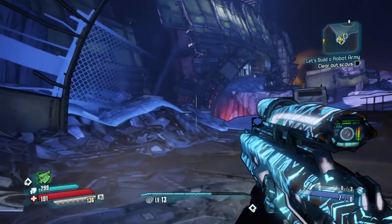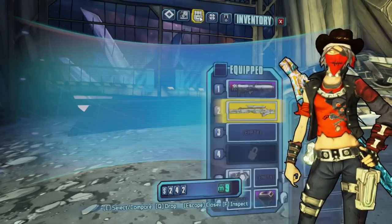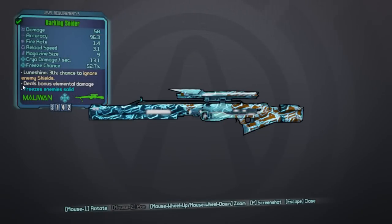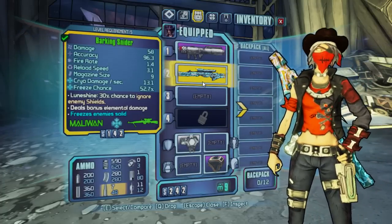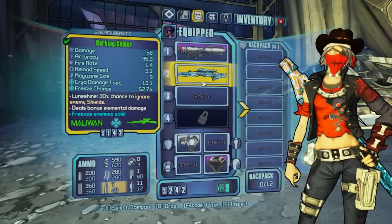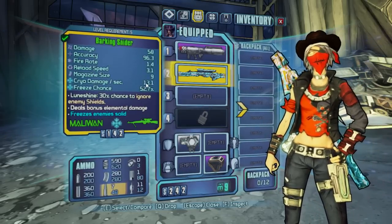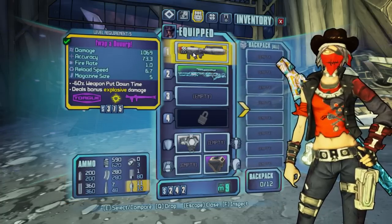Hey everybody, what's going on? Baru here, back inside Borderlands the Pre-Sequel, and today I have a guide for you all on how exactly the cryo element works. Cryo is a new element in the Pre-Sequel and it works a lot like slag does in Borderlands 2, however with an added bonus. This only works on criticals, explosive damage, and melee. The cryo element does actually benefit from its own element for once, however it is not as effective, and we'll go over that now.